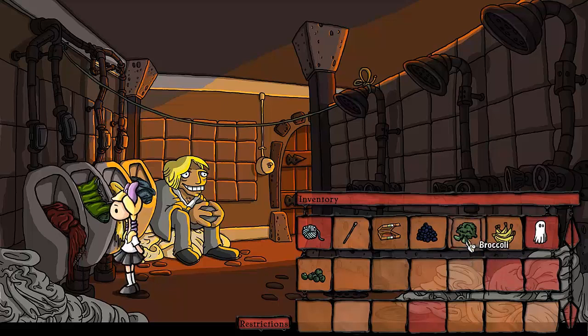Petra wanted broccoli but she mixes up yellow and green, so she doesn't want green broccoli or yellow broccoli. She didn't want tomatoes either, so no red.